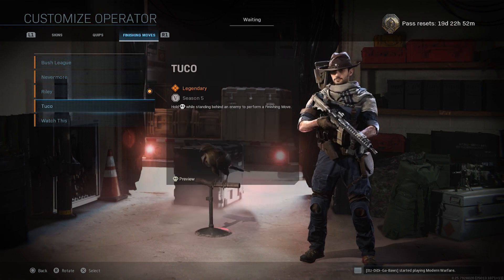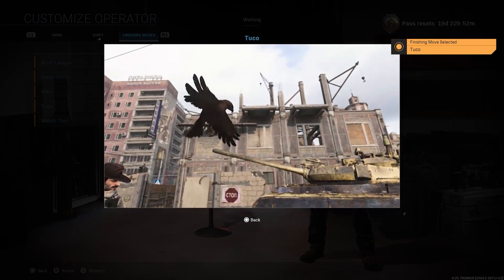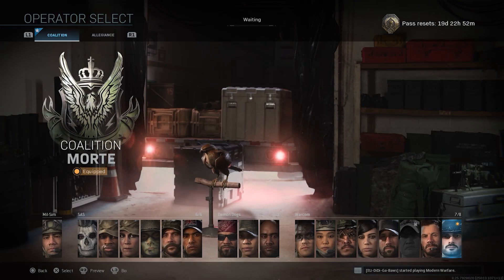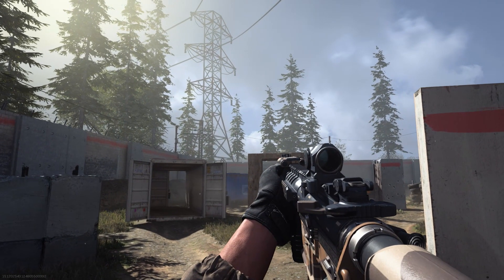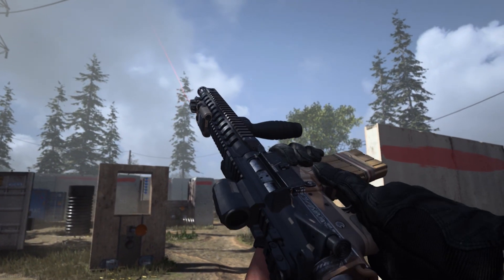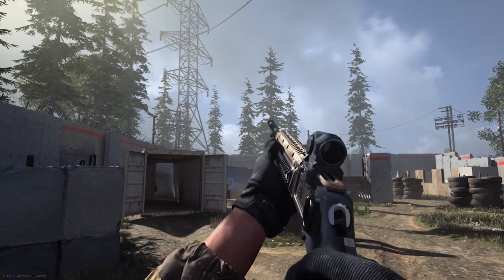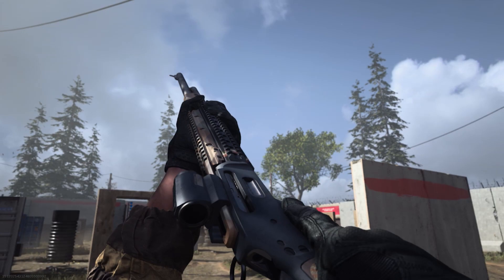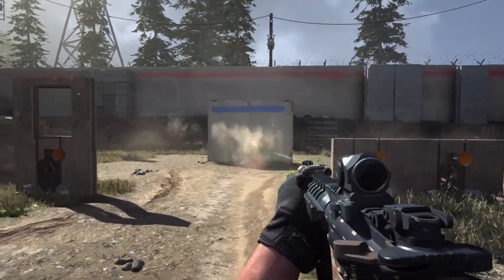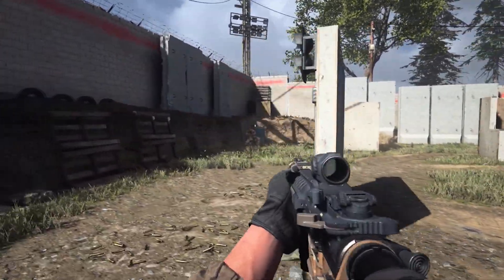This finishing move is super cool — we're going to have a preview right here before jumping into a game to showcase it a bit closer. We're showcasing the weapon right here; it looks beautiful and it's definitely one of the better variants in Modern Warfare Season 5. It's very low-key and doesn't show off too much, but the Tracer Packs are definitely what stands out about this bundle — you get red and green Tracers on your character, which are very cool and stand out on these weapons.